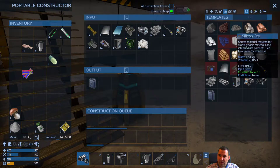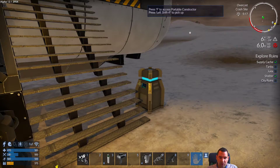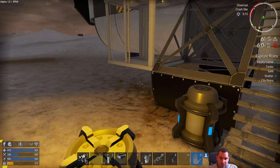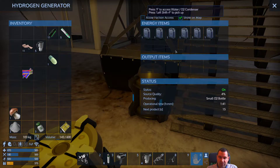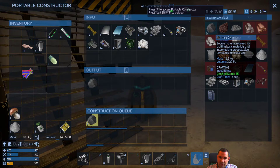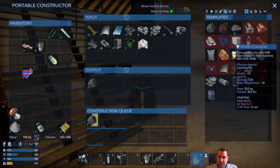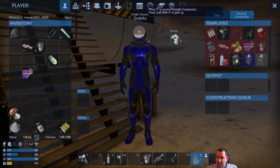We have enough rock now to make two iron ore. Something that kind of annoys me: the survival constructor can only use ores and not ingots, which would be more logical since you need ingots for everything. Let's put the rock in. We haven't gotten a single item yet from this — we're definitely going to need more. Let's make more iron. The next thing we need to do is get some wood because we need to make fuel.